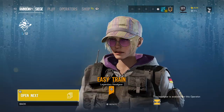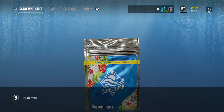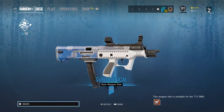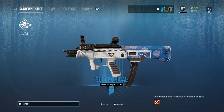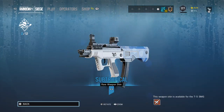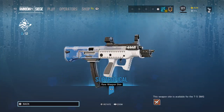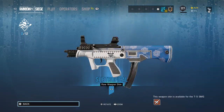Now let's do the Sun Splash packs — we have two. First one: Easy Train legendary headgear for IQ, looks pretty cool! Last one: Subtropical, a weapon skin for Lesion's T5 SMG. It's pretty cool — blue and white just goes together well.